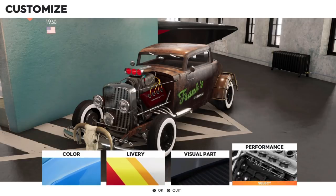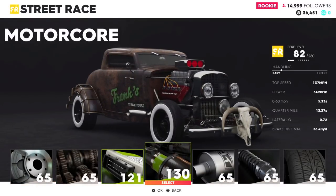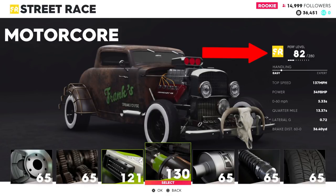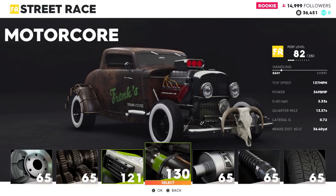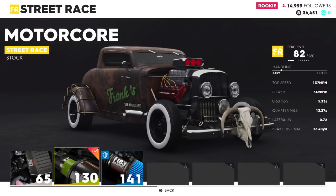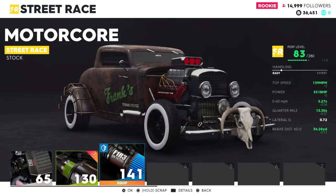It's actually a very simplified, arcadey performance modification system — more like loot drops than purposefully buying parts from a menu. But it's a long climb. Each part has a performance level rating shown on the right side of the screen. This car says performance level 82 out of 280. All street race cars have a max performance level of 280, just like rally cross cars max out at 230. Each part adds just a little bit — equipping that motor core piece I took off the RX7 adds 1.6 points, bumping me to 83.